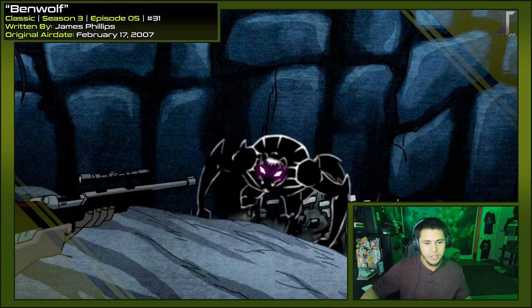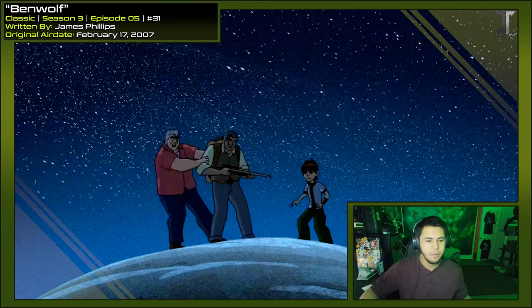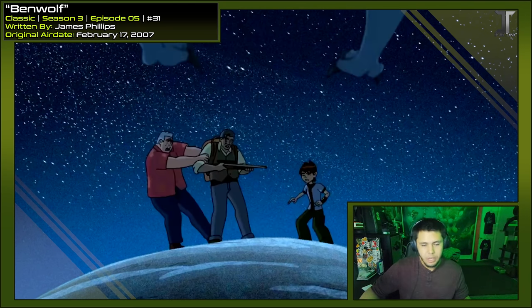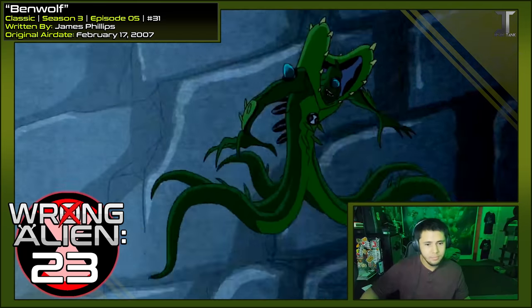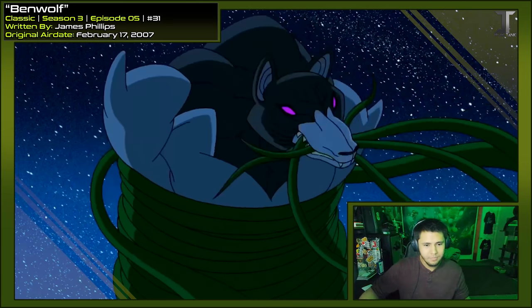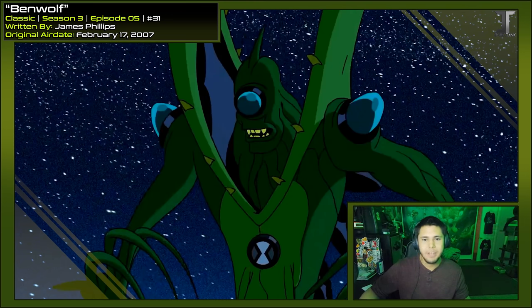He looks really cool as a silhouette. So when he leaps at them, you hear a sound effect for him smacking them, but when I play it, he doesn't actually make contact — he just sort of swipes past them. It's very quick and the sound effect kind of saves it, but when these were animated at different times, they didn't line them up. Classic makes every single alien seem strong and brutal — I love it.